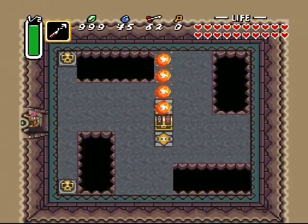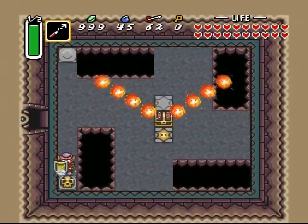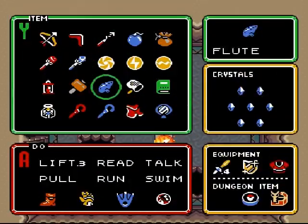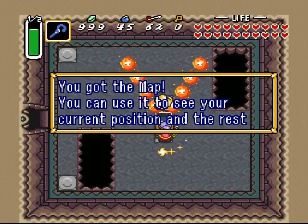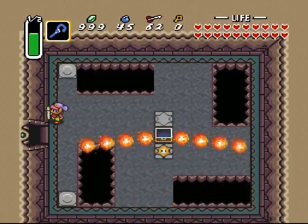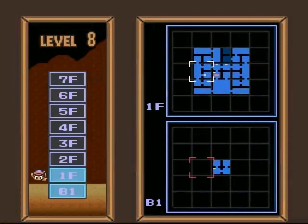Welcome back - it didn't really take too long but I figured I'd save some time for you guys. So what do we get in this room? Twin fireballs of death - fire things. I suppose this is a good point for the cane, it's just gonna be so much easier. There we go - the map! That solves most of our problems.